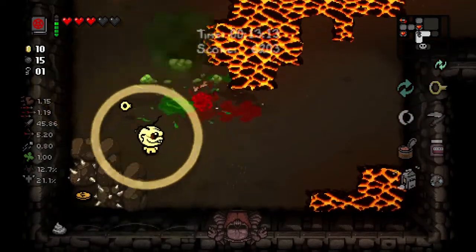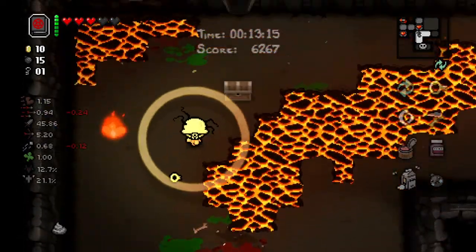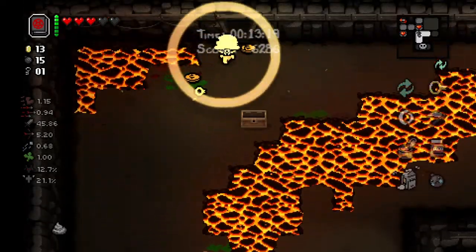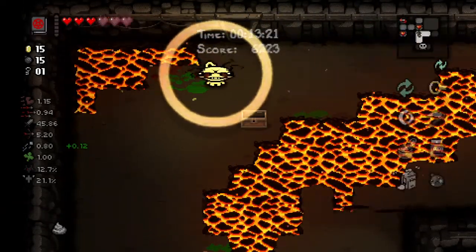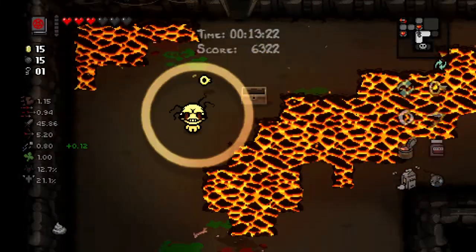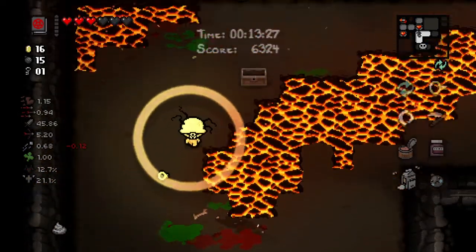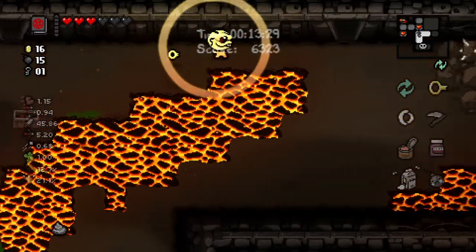Some of these guys are kind of annoying, but honestly we're doing pretty well. The Satanic Bible here just gives us an easier time to get full black hearts, because we can just get rid of everything at the boss room and just keep generating black hearts with the Satanic Bible. It's so good.